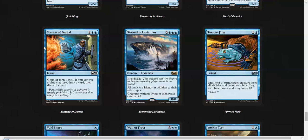Statue of Denial is another counterspell in the set — it's important to keep that in mind if they're just sitting up with four mana open and they're blue. Stormtide Leviathan — if you ever get the chance to cast it in limited, you're winning, probably. But it's really, really, really slow.